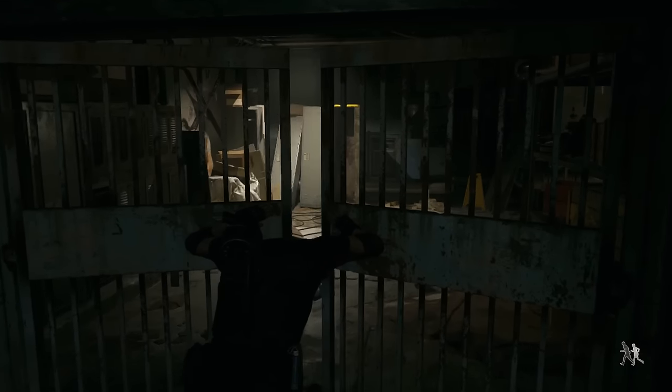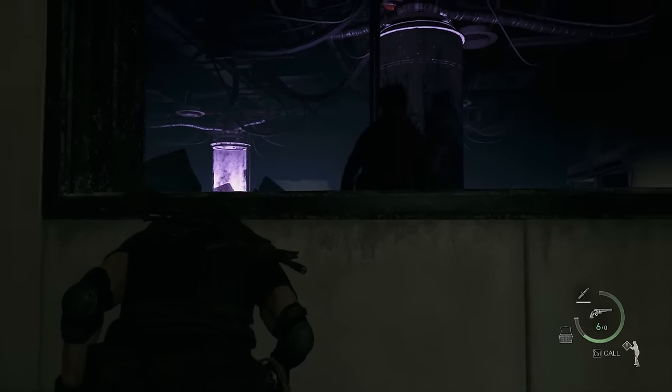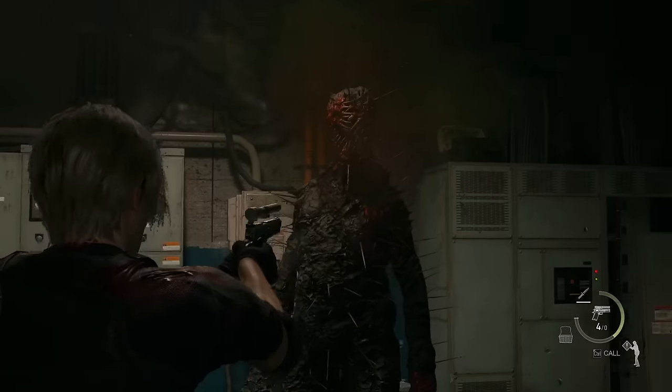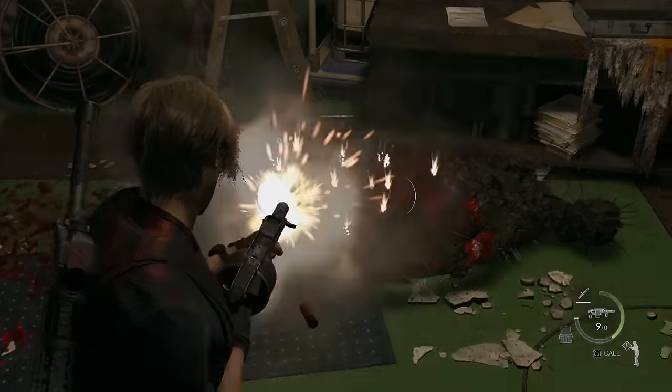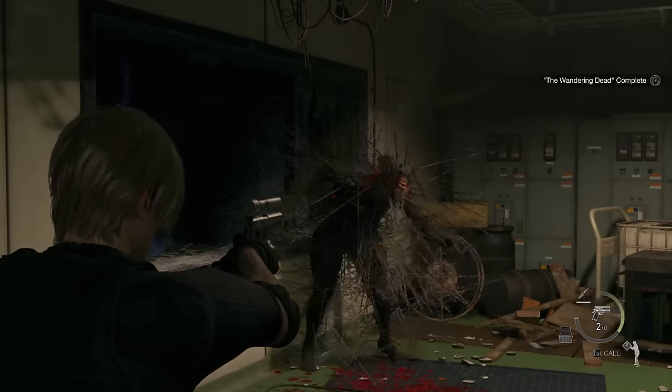Before we moved up the lift, there was one thing we had to take care of. A demon from the gates of hell itself was still wandering the halls of the lab and we couldn't move forward knowing he was still walking free down there. So, putting aside our challenge for a moment, we head downstairs and face death itself — all to earn just five spinels that I didn't need and couldn't spend.